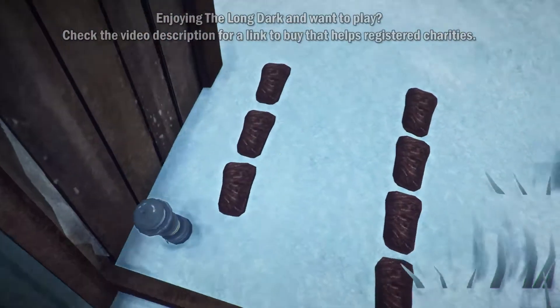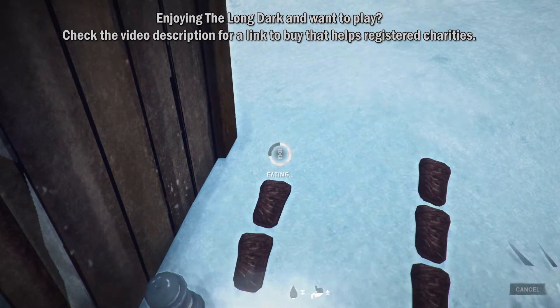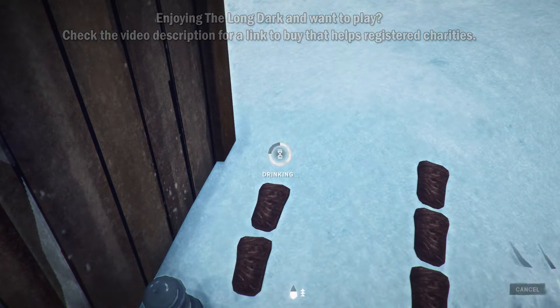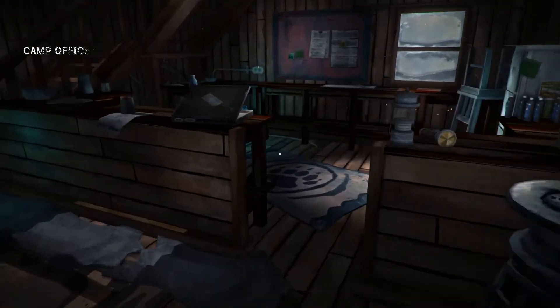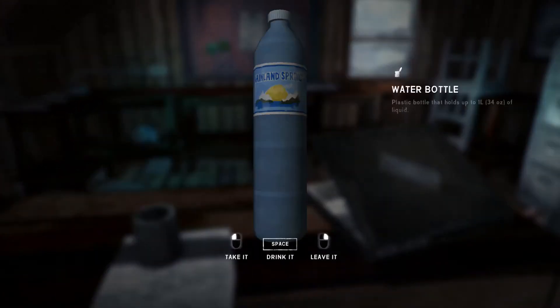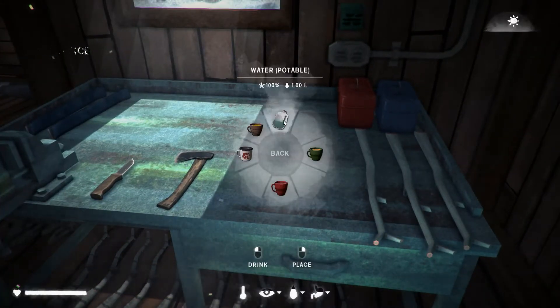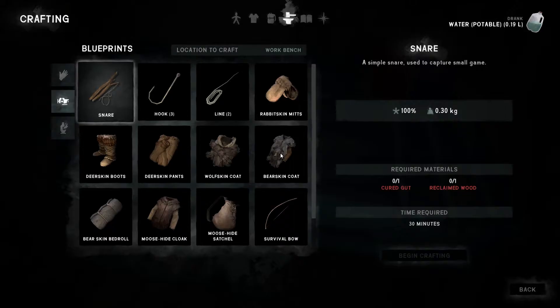We're getting a little bit peckish and thirsty, so we'll just dive out and eat that, take a drink. We're probably going to have to pick up some more water because that didn't clear our thirst. We'll grab that last liter, come back to the workbench, and take that drink. Right — make some more arrows.